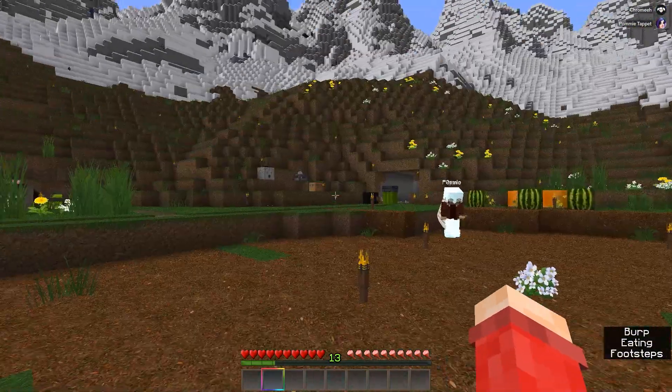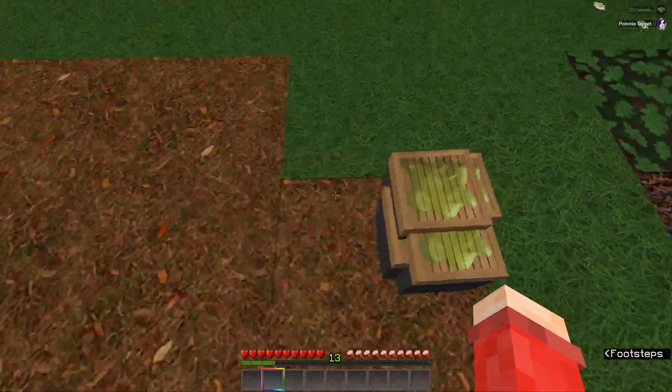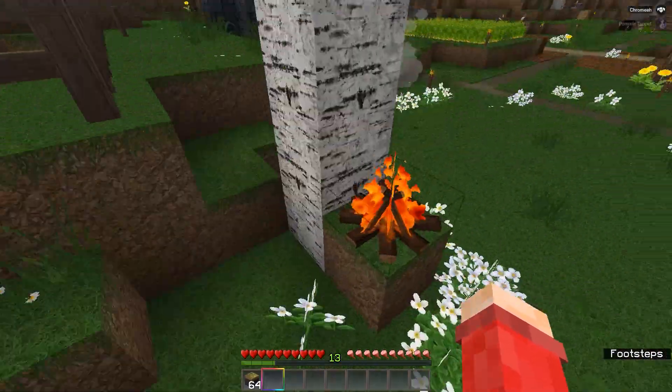Quick question, do you have a clicker? Not here, because I accidentally got this in my survival inventory. I have a solution for that. If you come here, we have the Valley Ritual Fire right here.